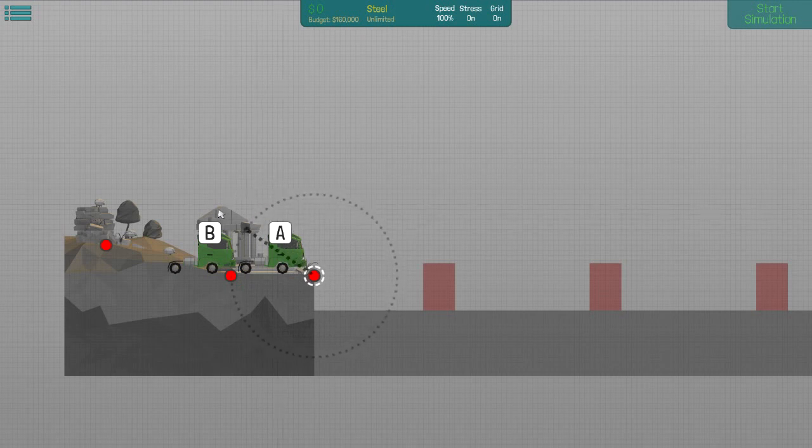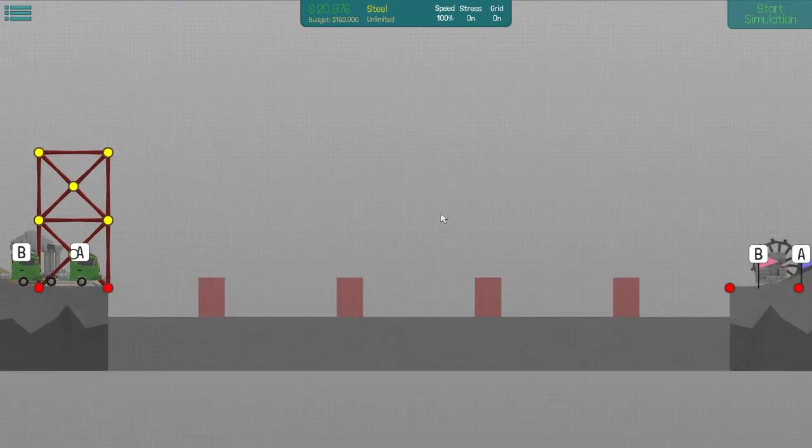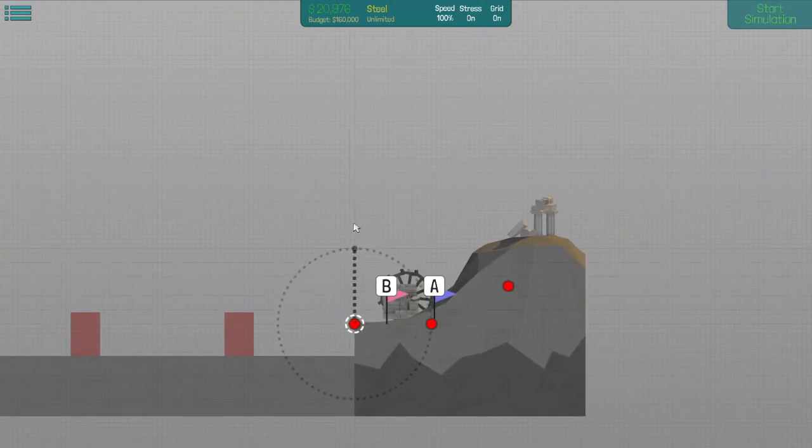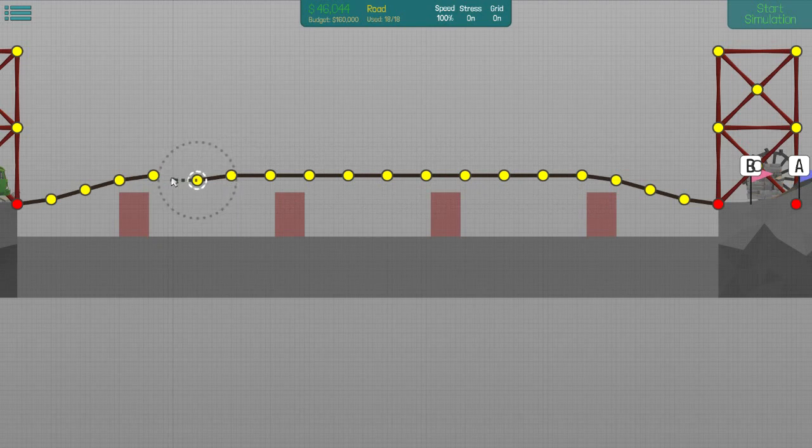All right, well we'll go with it. I'll do a little X-cross in the middle — nice strong towers. We have quite a lot of money so we're probably expected to make this pretty dang strong. Let me replicate that over here. Come on, go straight across — oh no, can't create any more road. That's how they're going to ensure that it happens.